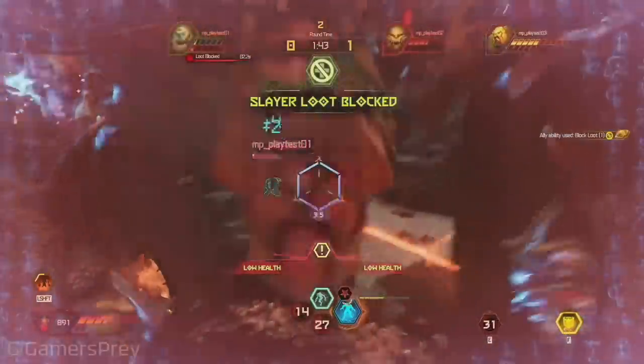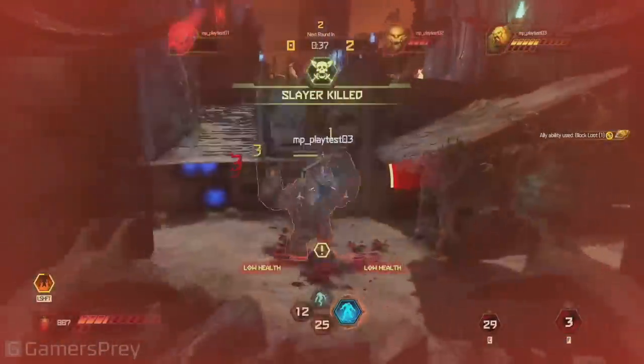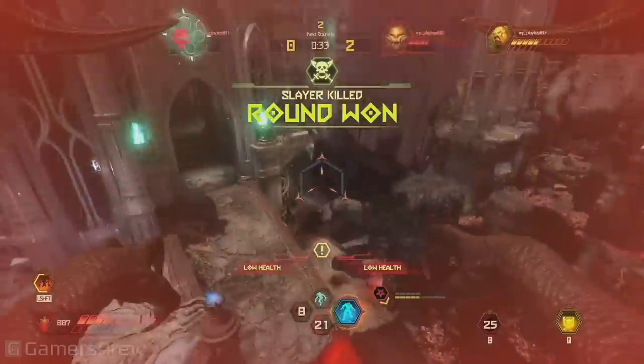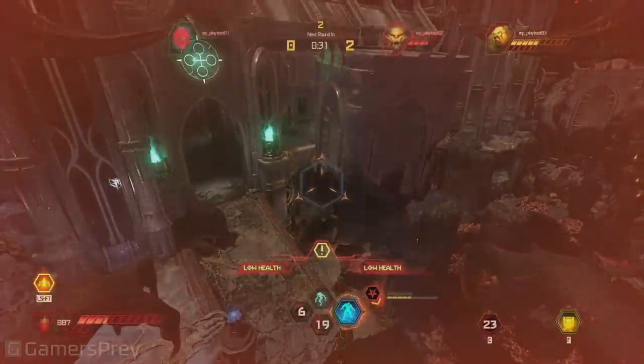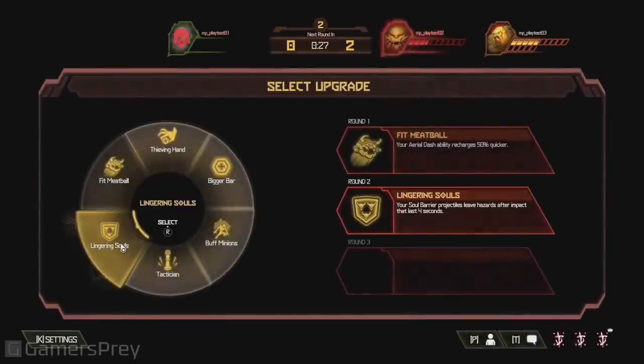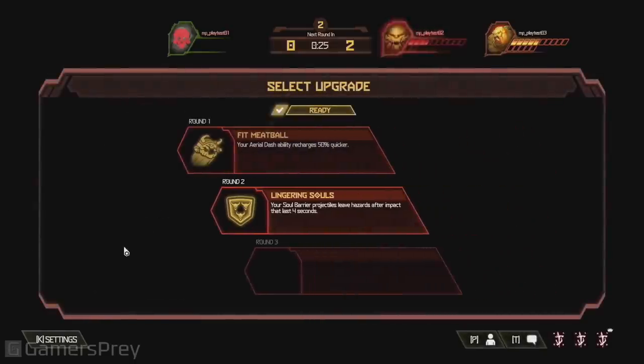The Slayer's just about done — he ain't going to make it. So whoever was the Slayer player, it was Felix back at the office — shout out to Felix. He was probably like, 'note to self, kill that Pain Elemental.' So you'll see it. This was the demons' upgrade right there.